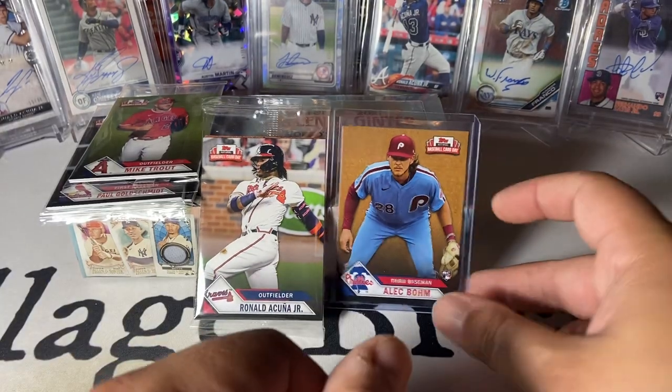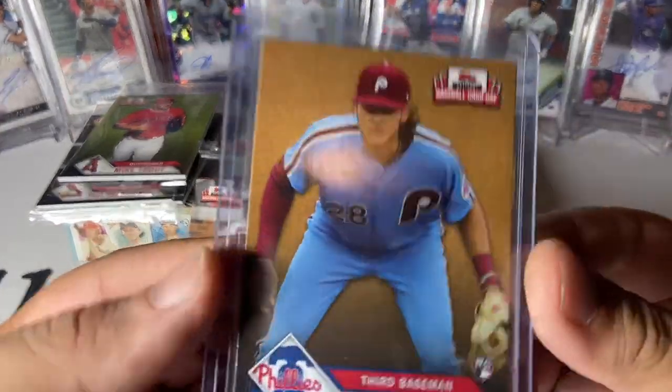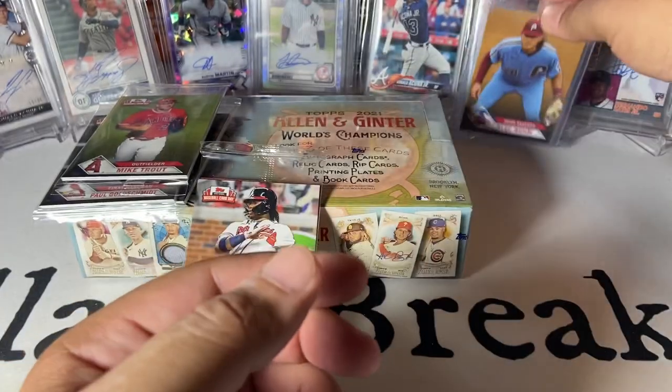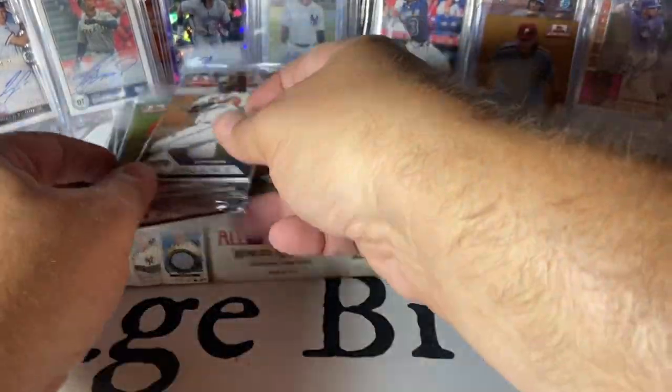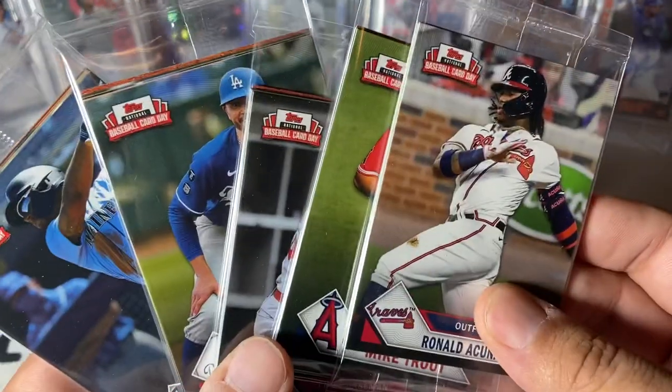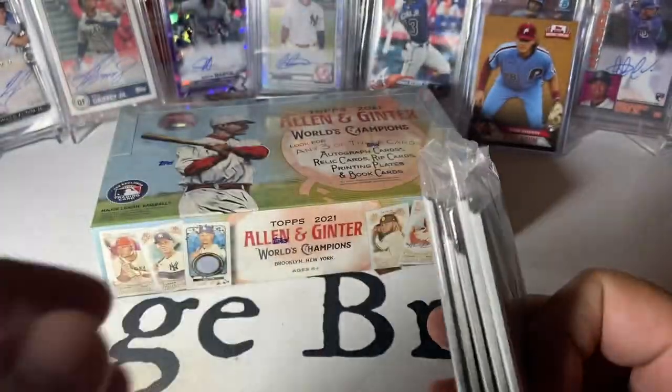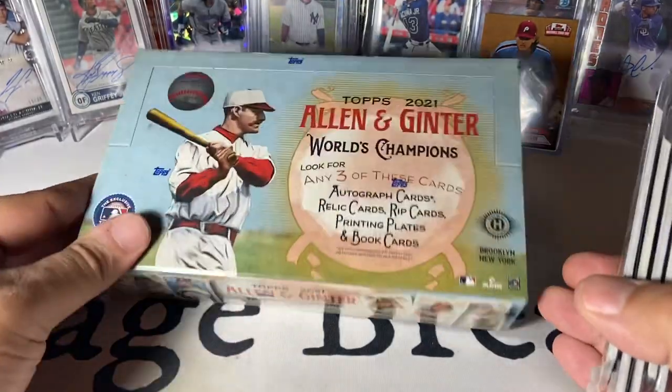So back to the LCS. This time I spent enough to get the Alec Baum Bome rookie card, so that's pretty cool. They gave me a few more packs of the Baseball Card Day packs — you can pull autos out of here, but it does happen. And then I bought a Hobby Box of Ginter.